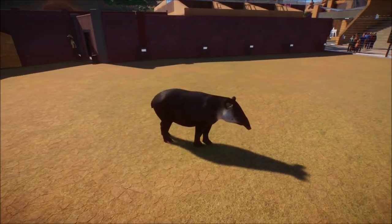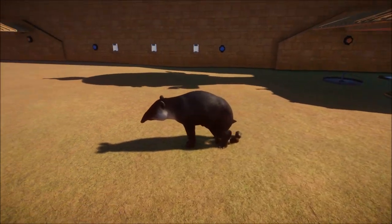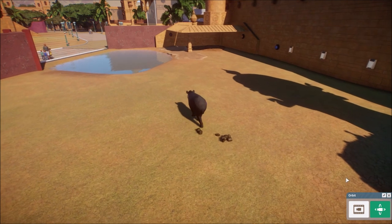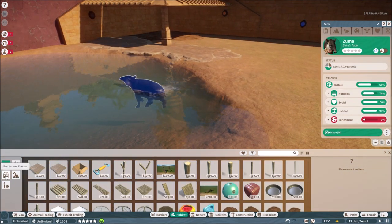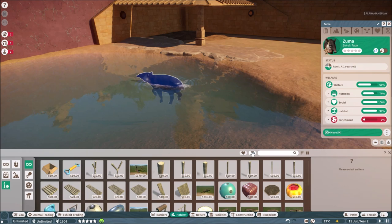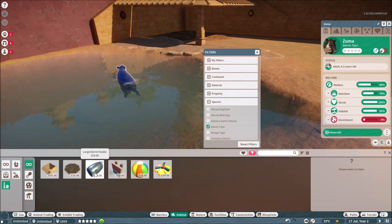We have lots of pooping in this whole recording, by the way — because every time we were close up, even Sam the developer was like 'oh my god, they're pooping a lot and not behaving their best.' Here we have an enrichment problem in the habitat, so basically we need to put in some food and something to play with. Here we are looking at the build menu — in habitat, we go to enrichments, and while the tapir is swimming in the water, we will filter for the tapir to see all enrichments available.